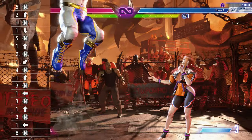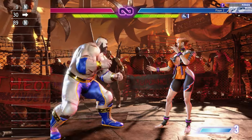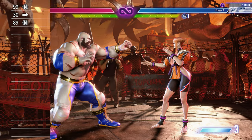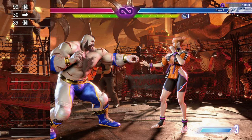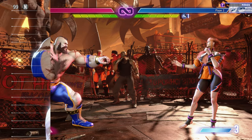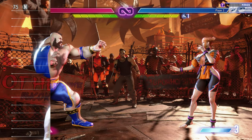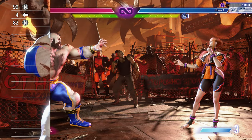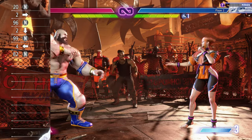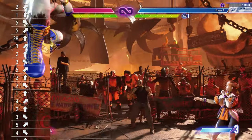You can see my inputs on the side. The 360 is not a true 360 — you do not have to go from up to back to down to forward to up again. Some people say it's a 270, and actually it's not even necessarily a 270 anymore. Here's what you need: a back input, a down input, a forward input, and any up input. It can be diagonal or straight up — doesn't matter.